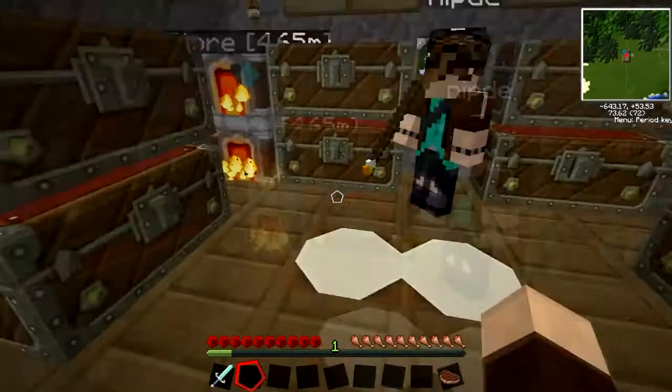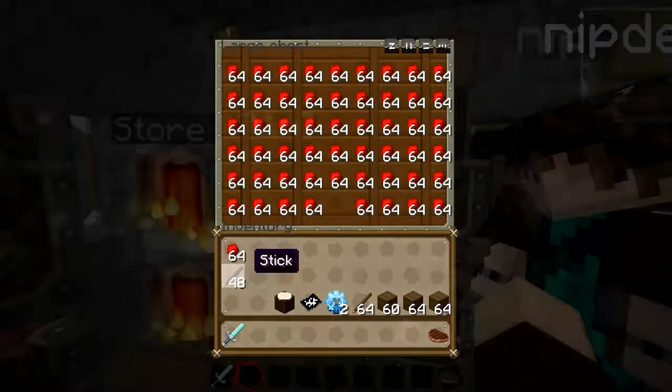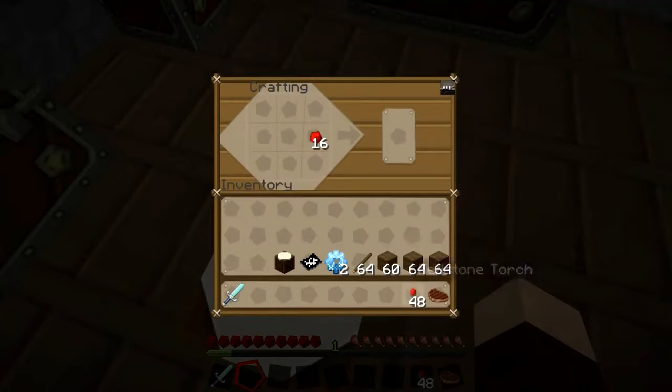You're going to need to make some redstone torches as well. Let's get some redstone and some sticks. Make a shitload of these because we're going to need a lot more than just a few. There we are — 64 torches. That's loads.